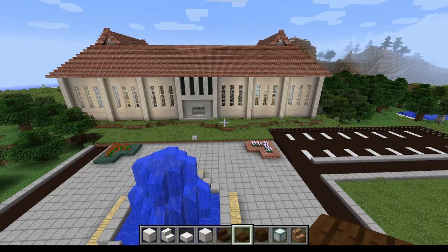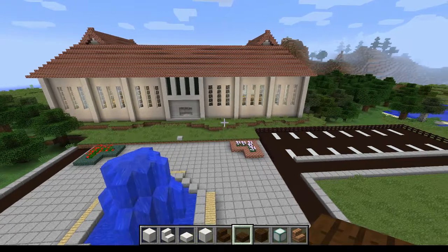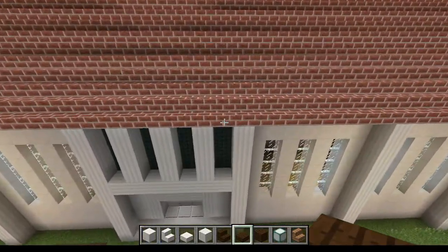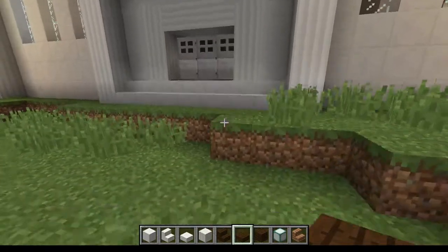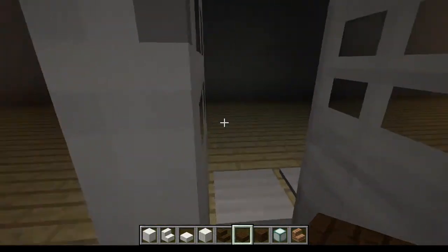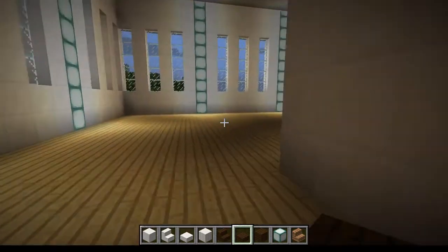Good morning gamers, soft kitty 99 here, back on the creative build server. I'm back in my little town at my town hall. Last episode we finished building the town hall itself but didn't do anything with the interior, so today I'm going to have a go at doing the interior and show you what I've decided to do with it.